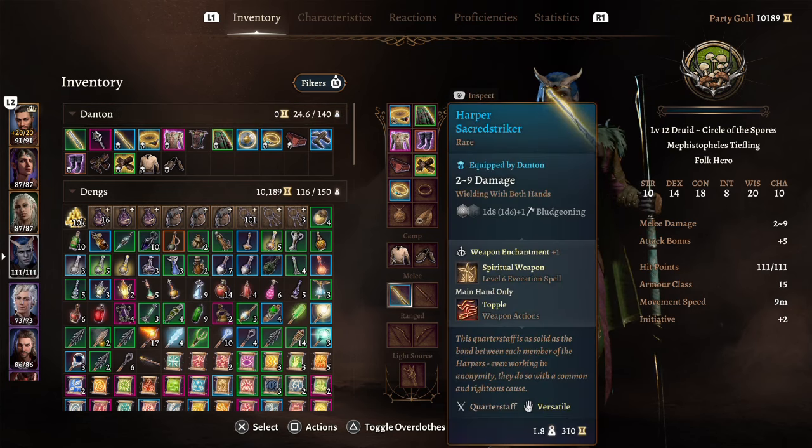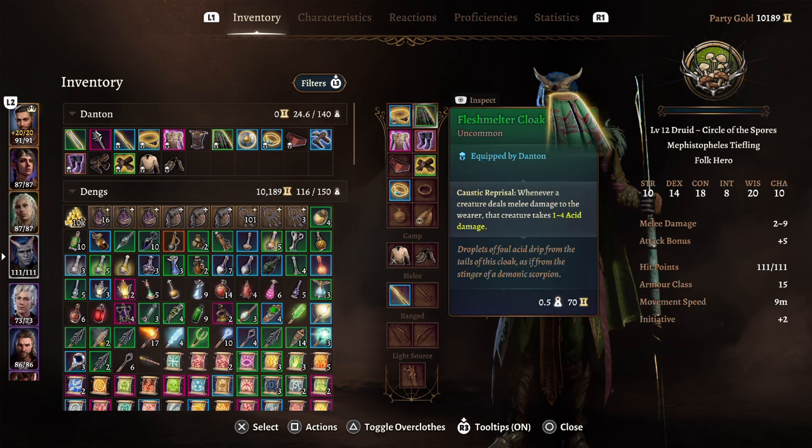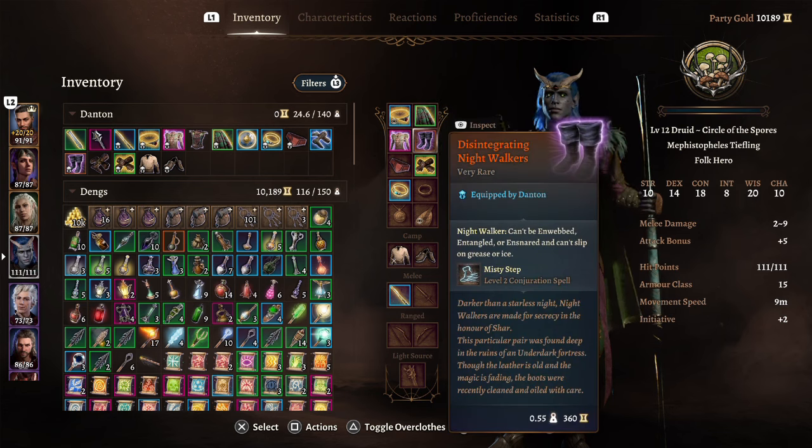Now let's look at some equipment. I really like the Harper Sacred Striker weapon — it lets us cast spiritual weapon, giving another summon on the battlefield, and we can cast shillelagh on it to use our spell casting ability instead of strength. For a headband I like the Circle of Sonic Revenge — when you succeed a saving throw the enemy takes 1 to 4 psychic damage. For a cloak the Flesh Melter Cloak, which fits the druid theme — whenever a creature deals melee damage to you, they take 1 to 4 acid damage. For boots, the Disintegrating Night Walkers prevent you from being webbed, entangled, or ensnared, stop you slipping on grease or ice, and give you misty step — still one of the greatest mobility spells in the game.